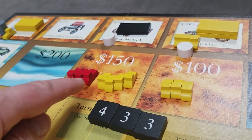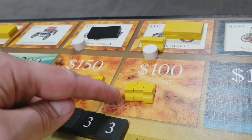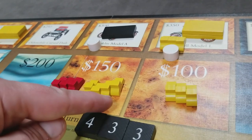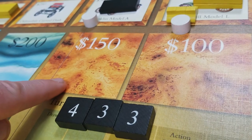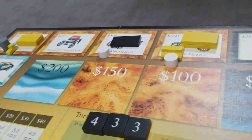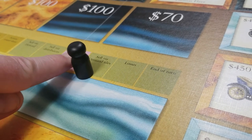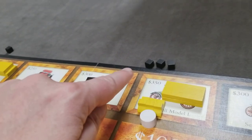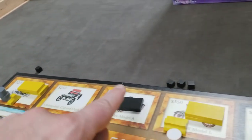Once demand is met, players collect their revenue based on the number of cars multiplied by the sales price — either full price or discounted. One player gets $300 ($100 each for three cars) and $150 each for four cars. The red player gets $150 each for three cars. Sold cars go back to the player's supply. Players are limited by their car tokens, so keep that in mind when producing. Once we've sold via demand tiles for all three car types, we move to the losses phase — players receive one loss cube for each unsold car, and unsold cars go back into their supply.